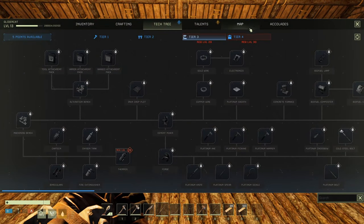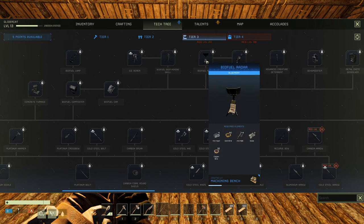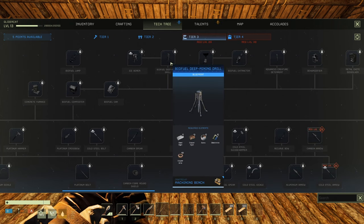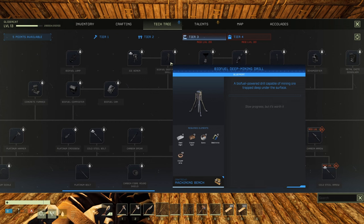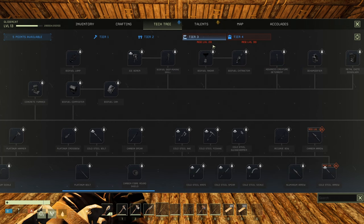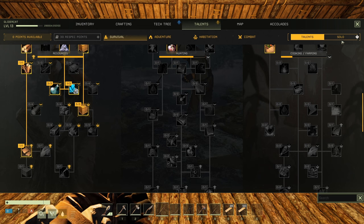Want to see if we can find the drill. Little drill rigs here — there it is. Biofuel deep mining drill — biofuel powered drill capable of mining ore trapped deep under the surface. We gotta wait till we get to tier three, level 20. We're at level 13. Hammer. I have a talent I didn't use — I think under solo. Yeah, I have two points available.